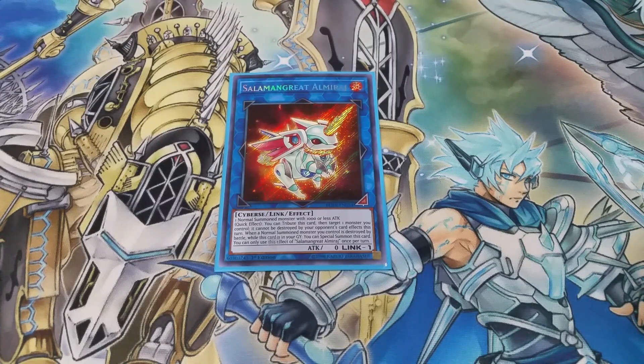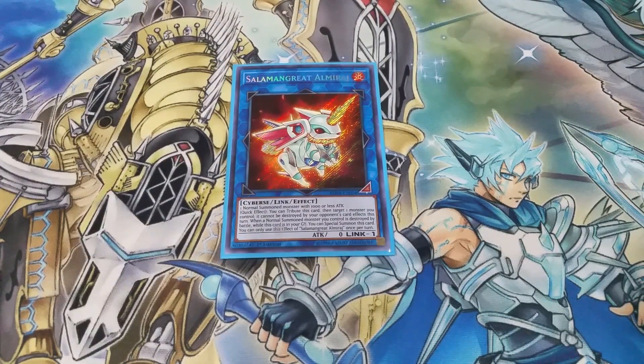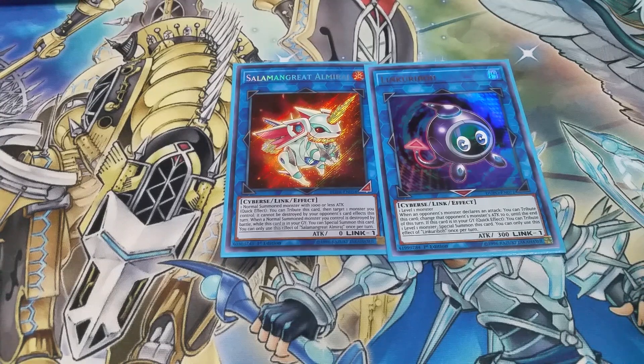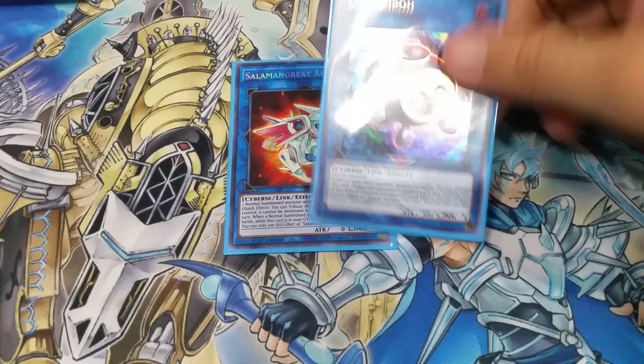For link monsters: one copy of the new Salamangreat Almiraj — it's just a one-normal-summon level one thousand attack monster. You can normal summon Glow Up Bloom, link it away into Almiraj, then activate Glow Up Bloom to special summon Doom King from your deck, and go from there. We also play one copy of Link Kuriboh. Its quick effect lets you target one monster you control so it can't be destroyed by card effects. When a normal summoned monster you control is destroyed by battle, you can summon Link Kuriboh for free from the graveyard, which triggers Vampire Sucker's effect.